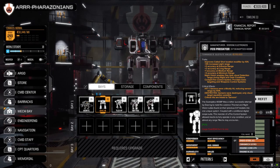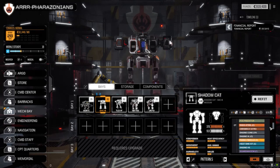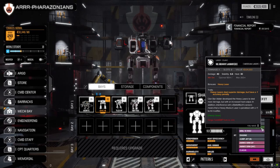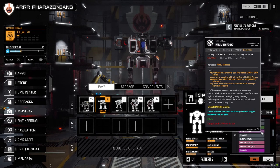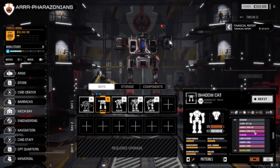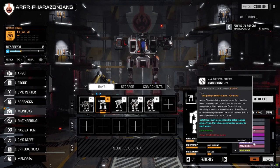The bonuses on this are kind of interesting: plus three accuracy at extreme range, plus two accuracy at long, plus one at medium, and plus three accuracy at minimum range. So if you get in close with this thing, the enemy is pretty much dead. At extreme and long range — which is most of the time when these medium heavies are firing — we'll have a much better chance to hit. We've already got a minus one accuracy penalty with these things, so hopefully that helps out and we hit with these a little more often.